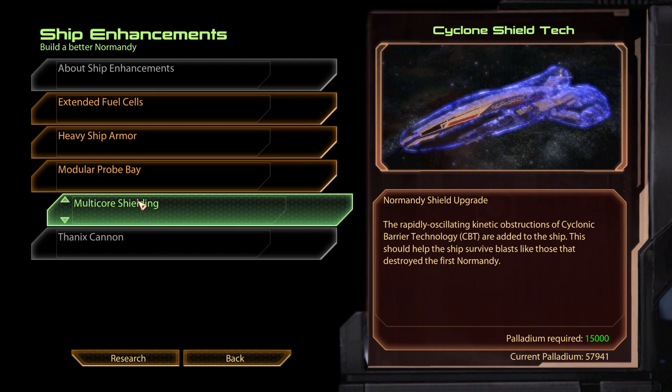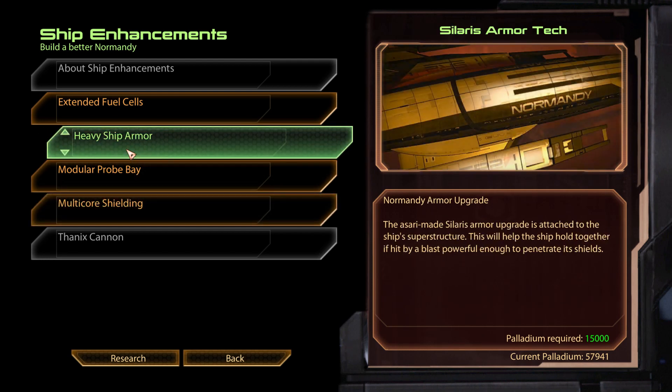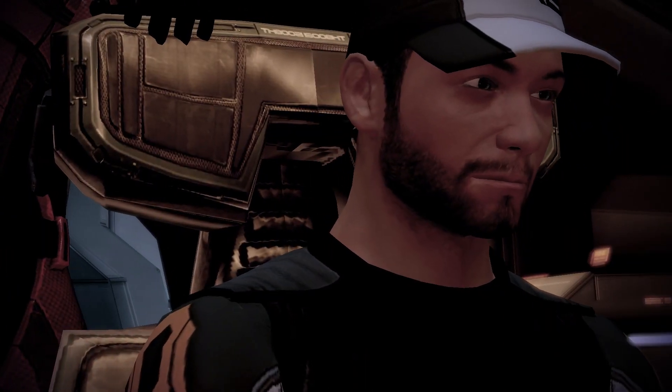Those upgrades are the Thanix cannon, heavy ship armor, and multi-core shielding. Let's explore what happens when we proceed through the Omega-4 relay without upgrading our ship.